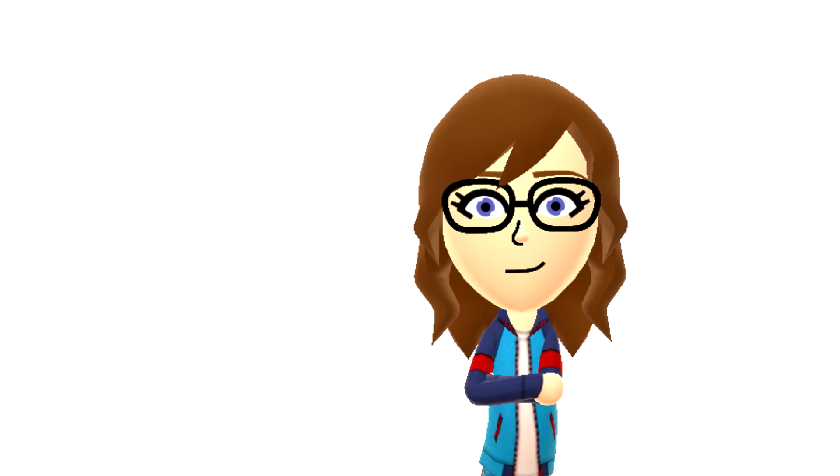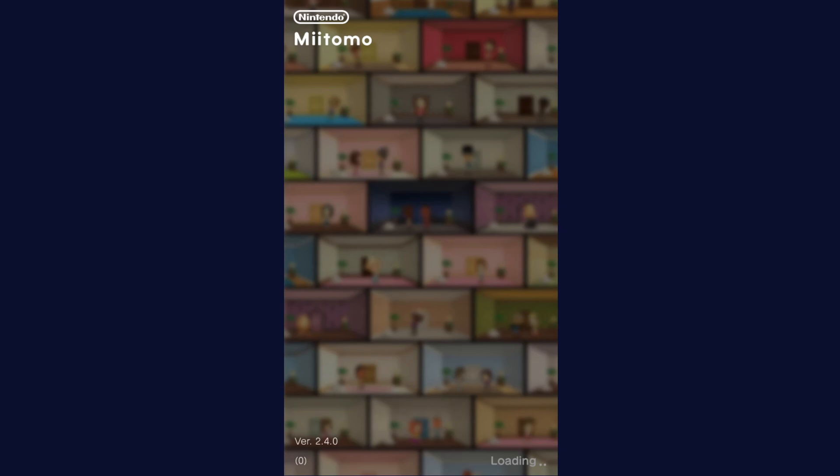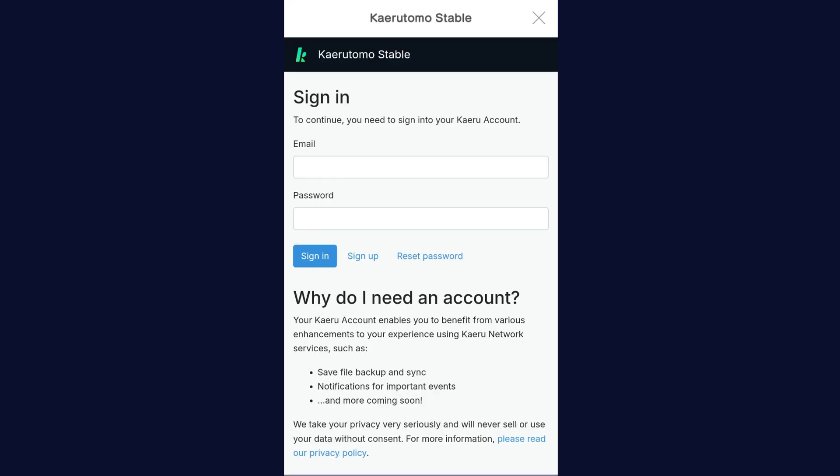Once you open Miitomo, you'll notice there's this screen. If that's the case, restart Miitomo. After restarting Miitomo, you need to sign into your Karu account. You must be at least 13 or over.